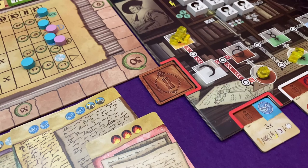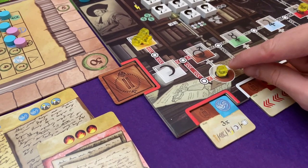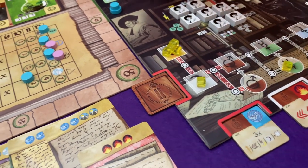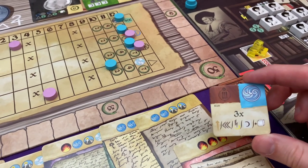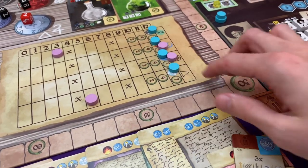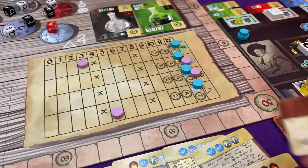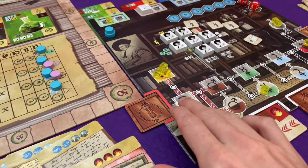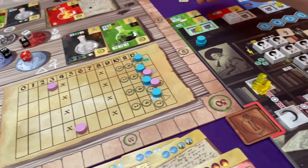I can get three transmutations, but I'm only going to get to do two because I haven't got the essence for the third. The first one goes there, spending the mercury for it — I can't go up that track anymore. But then I activate this, and I am going to go up this track twice for my two things. My third thing — another free transmutation isn't really going to help — I'll get an ethereal die token because it's a point. So that's spent. My second of three will be up there, spending another mercury. I can't do the third transmutation because I don't have any more essence.